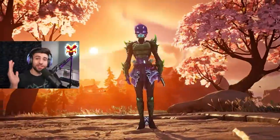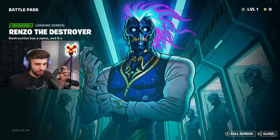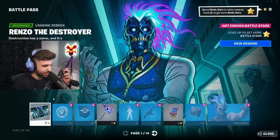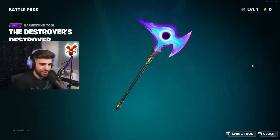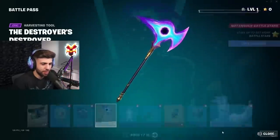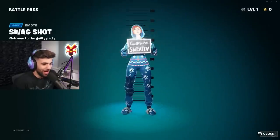This is the Fortnite Chapter 4 Season 2 full Battle Pass review. Renzo the Destroyer — that's the name of this guy. He's got a cool loading screen and that's his pickaxe right there. I love the color, I love purple. It's gonna look good with the Cypher PK skin.